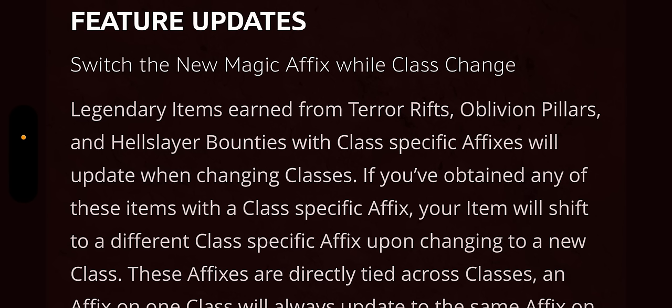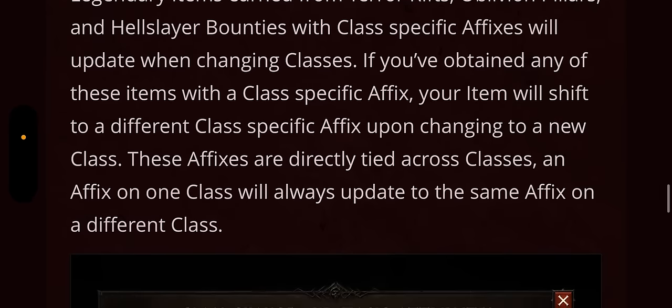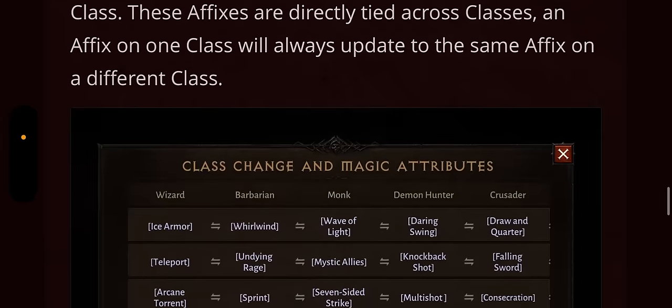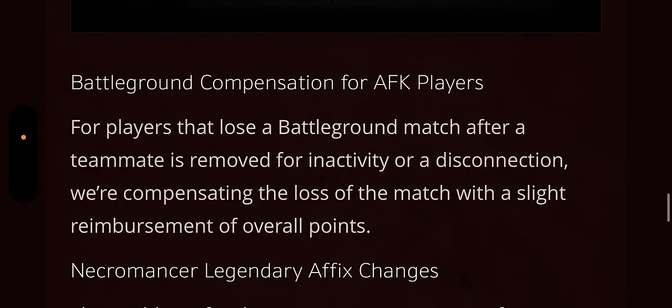This is huge — they're actually going to allow you to switch the new magic affix while doing a class change. The new eternal gear you've been farming will change class with you, so you're not wasting your time. Legendary items earned from Terror Rifts, Oblivion Pillars, and Hellslayer Bounties with class-specific affixes will update when you class change. For example, a Wizard changing to Barbarian will have Ice Armor change to Whirlwind, and a Barbarian changing to Monk will have Whirlwind change to Wave of Light. Class change, my friends, is not dead.